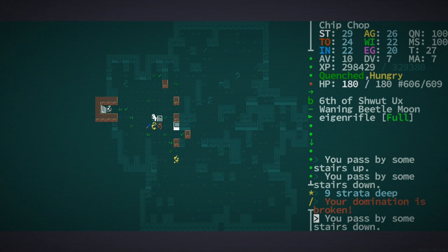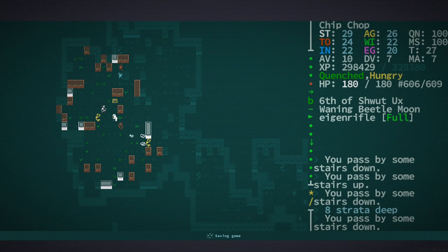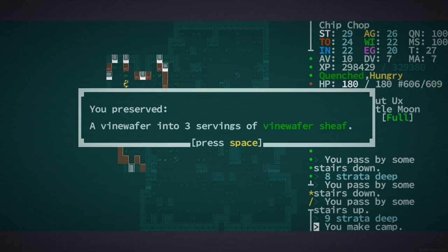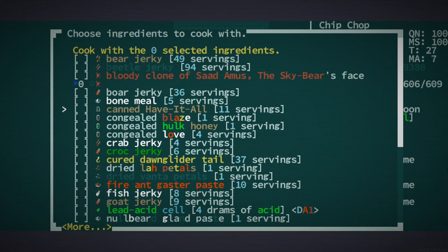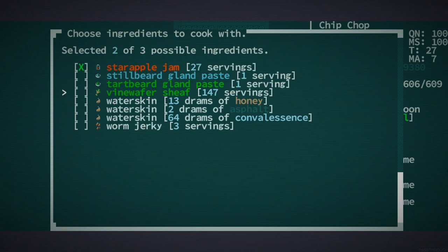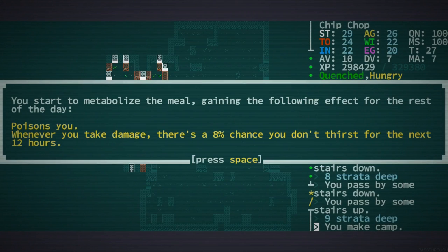Actually hold on before we do that — where's it — whatever, I can make my own new campfire here. It's like essentially like my little yellow brick road, right? Yeah, let's try and go for the lucky recipe.